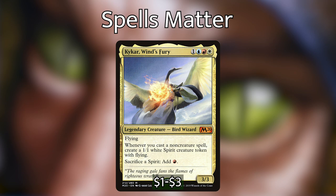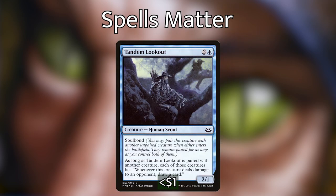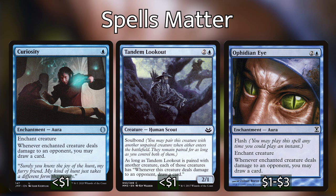With these pingers in the deck, there are some cards that work really well with them — we call those curiosity effects. These are effects that let us draw cards whenever the creature deals damage to an opponent. Cards like Tandem Lookout, which has soul bond — the creature it's soul bonded with will draw you a card every time that creature deals damage to an opponent. Curiosity is the same thing but it's an aura, and Ophidian Eye is also the same but an aura. If we can put these on our Electrostatic Field, Firebrand Archer, or Thermal Alchemist, every time we cast an instant or sorcery spell we are going to be drawing cards when they deal that damage. This also works super well with Kediss — if we enchant or soul bond Tandem Lookout specifically with Ishai, every time Ishai deals damage to one opponent it's going to deal damage to the other two, thus drawing us three cards every time Ishai deals combat damage.